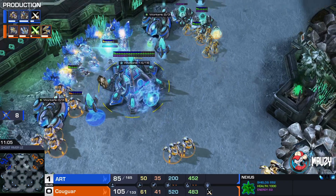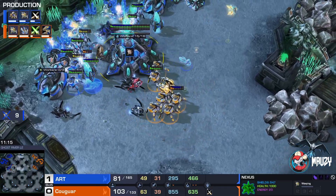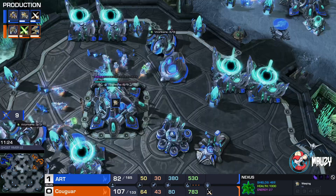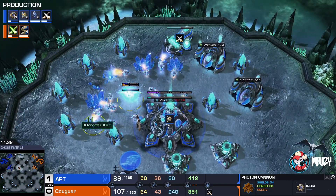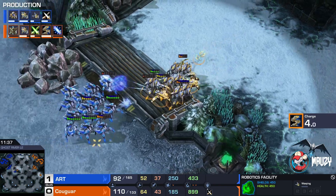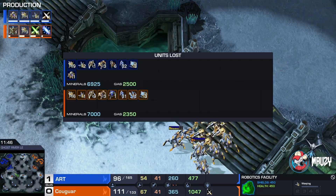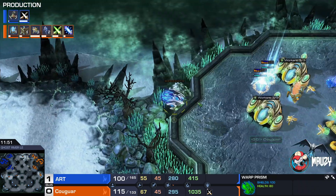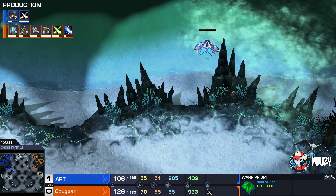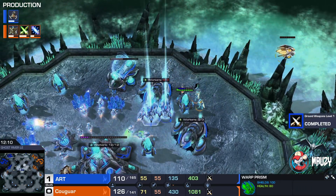Half the army blinks forward. Disruptors fire but nothing found yet. There's no detection anymore — Art needs to be very careful. He has cannons, or at least one cannon in the natural. The observer is being remade. Art needs to not lose those observers randomly, because a couple of DTs could just knock out his front door. We've seen a single DT so far. Cougar warps in a couple of defensive Stalkers, forcing Art to keep some units at home.